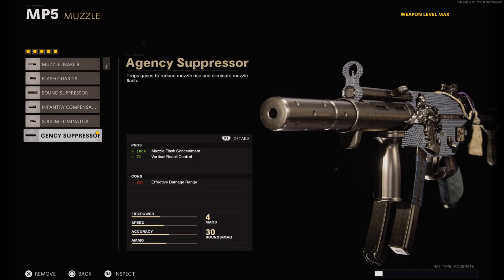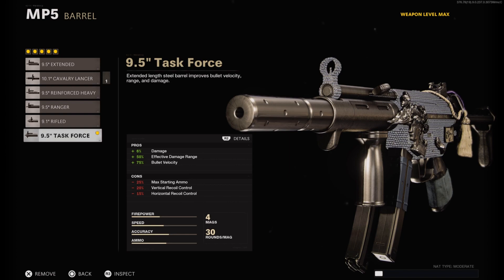We do take a big hit in effective damage range, but we'll cover that with our next attachment. That is the 9.5 inch Task Force barrel, which improves damage by plus 6 percent, effective damage range by plus 50 percent, and bolt velocity by plus 75 percent. The effective damage range bonus wipes out the entire con from the Agency Suppressor, and we get a massive damage bonus of plus 6 percent, which is very helpful since the MP5 has a very fast fire rate.